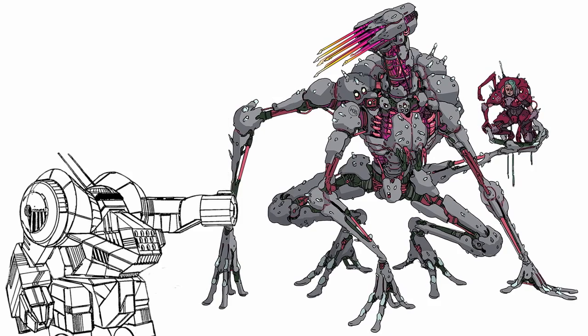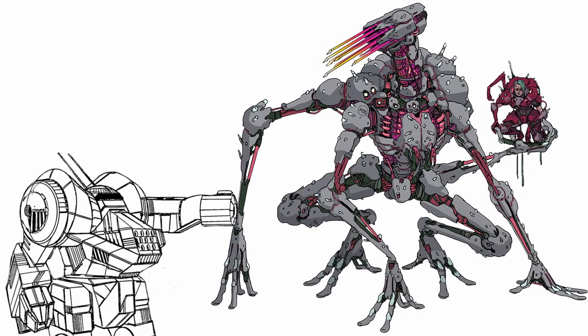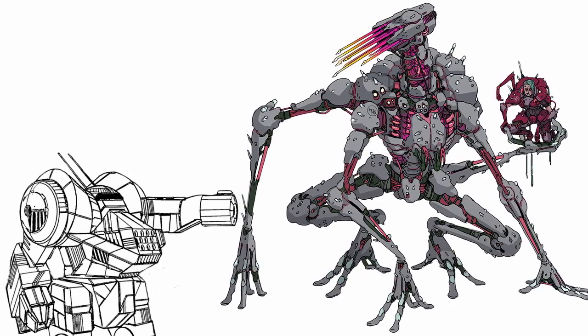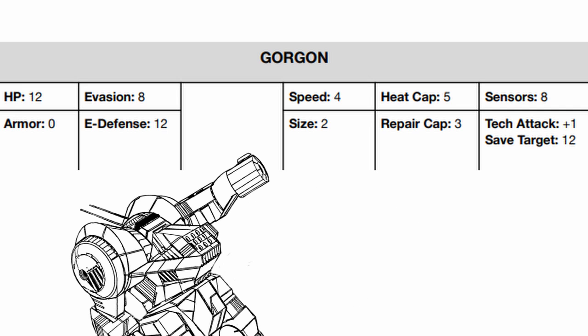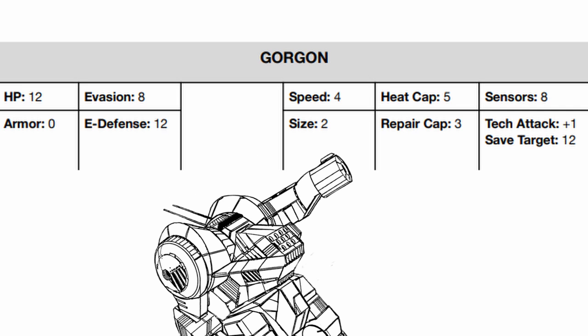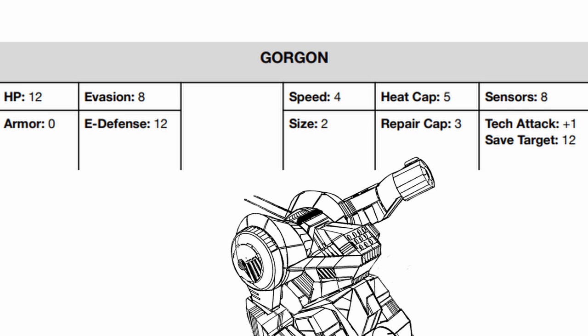Named after the mythical beings, Gorgon is a highly protective mech that can stop all that sees it. Onto the stats: Gorgon has fantastic health but no armor, along with average evasion and fantastic e-defense. Its speed is decent, heat cap is slightly terrible, so is its sensor range, but it can hack pretty well with that tech attack bonus along with an excellent save target.